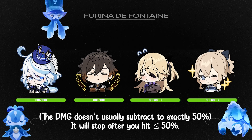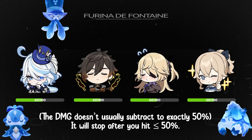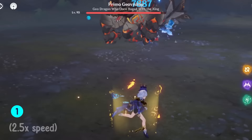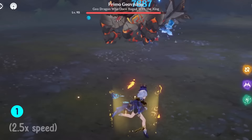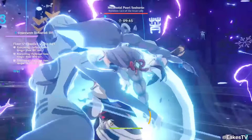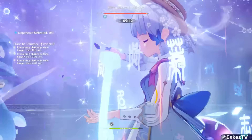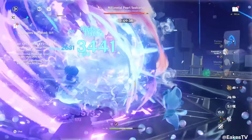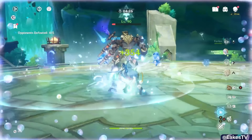Her skill will actually tick your character below 50% HP, so it's technically more than 200 stacks going from 100% down. And remember, if the summons don't have a target to attack, you won't lose HP anymore. Farina's skill generates one Hydro energy particle every 2 to 3 seconds, but since she spends most of her time off-stage, she won't be directly receiving those Hydro particles most of the time.